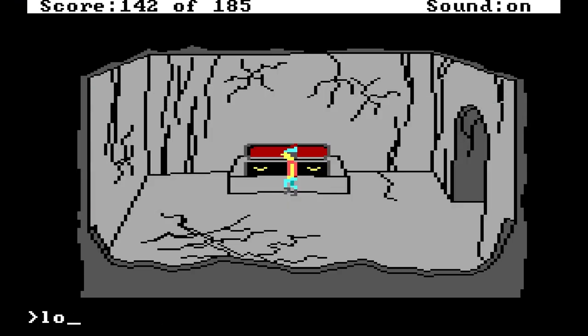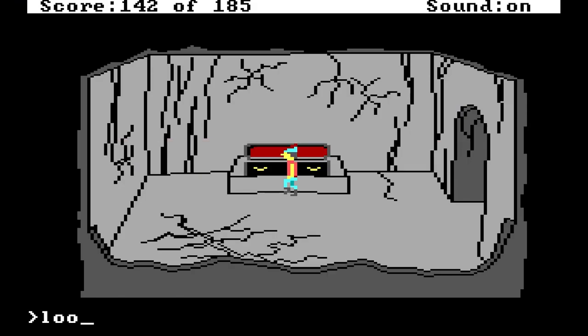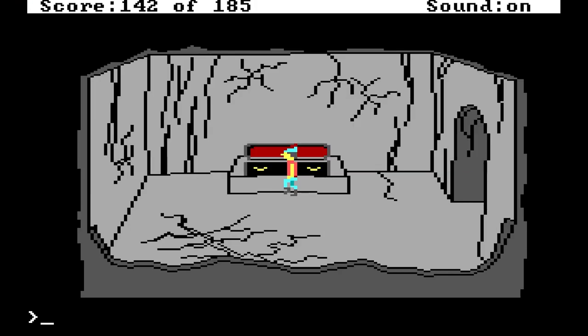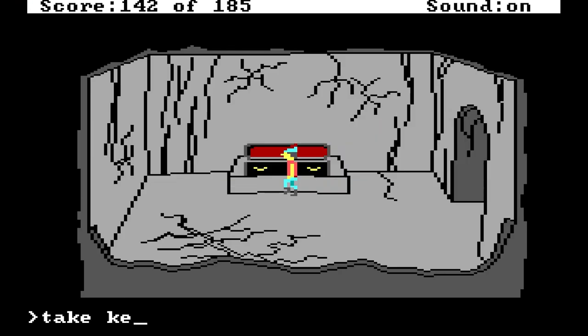Take key. It is a shiny silver key. Let's look at the coffin one more time — unoccupied, shiny red satin, red satin pillow. Take pillow. You remove the shiny red pillow from the coffin — lo and behold, a large gold key was under the pillow. Take key.